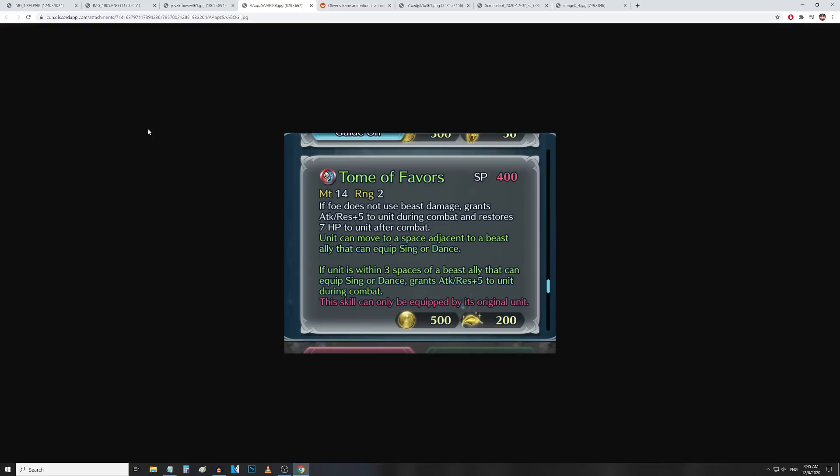We've saved the best for last — Oliver's refine. He gets Tome of Favors: 14 Might and 2 Range. If foe does not use Beast damage, grants attack and res up 5 to unit during combat and restores 7 HP after combat. Also, unit can move to a space adjacent to a beast ally that can equip Sing or Dance — basically Wings of Mercy to Reyson, Leanne, or Rafiel without any HP requirement. And if unit is within 3 spaces of such a beast ally, grants another attack and res up 5 during combat.